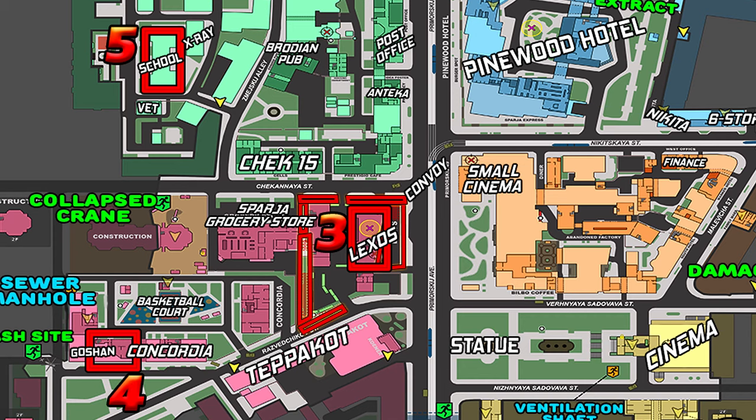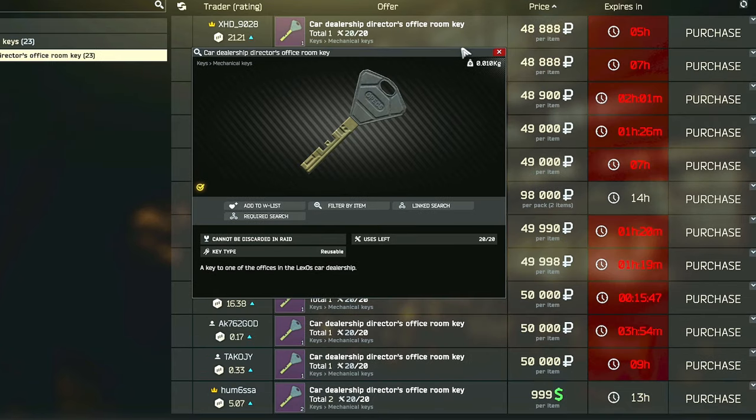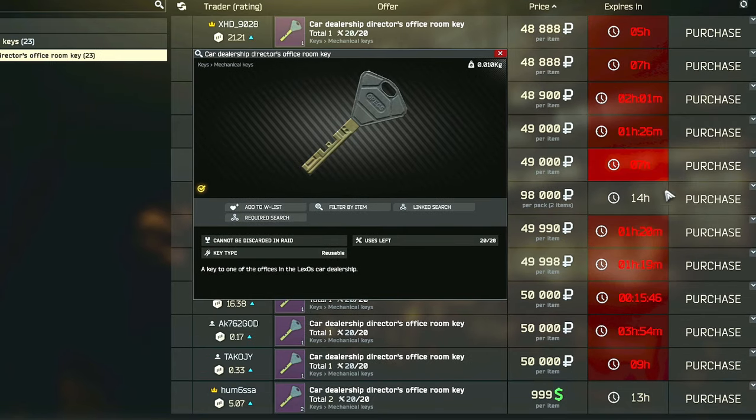The third painting is located inside the Lexos car dealership on the second floor behind two locked doors. We are going to need the car dealership closed section key, which can be found in the pockets and bags of scavs, as well as in jackets or drawers. There is also a high spawn rate on Caban if you eliminate and loot him. Or you can buy this key for around 600,000 rubles on the flea market — note that this key is now a single-use key, so it is quite expensive. You will also need the car dealership director's office room key, which can be found in pockets and bags of scavs, jackets, or drawers. You also get this key as initial equipment when you accept the Peacekeeper task "Your Car Needs a Service," or you can buy it from the flea market for around 50,000 rubles.